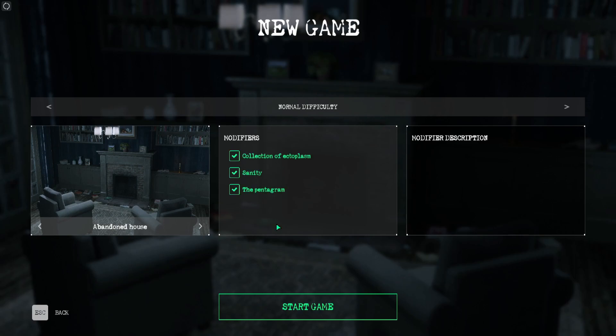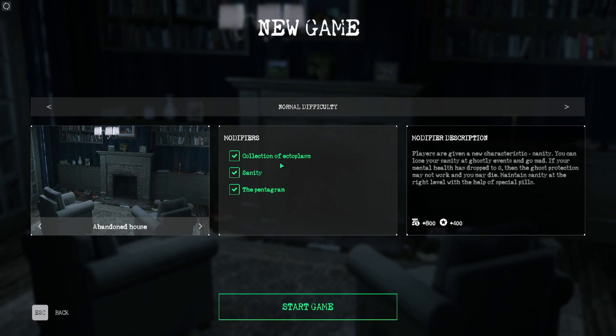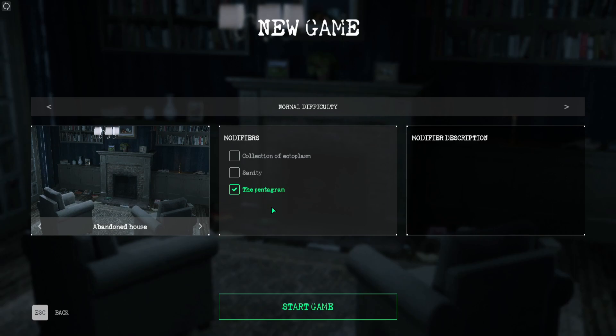We're going to do a new game solo. If you're first starting off, don't use the ectoplasm or sanity modifiers — they'll make things exponentially harder and frustrating. I definitely recommend just doing pentagram. Pentagram is super easy. We'll go over it when we get in-game. We're going to start with the abandoned house — it's really simple and a good map to start with.